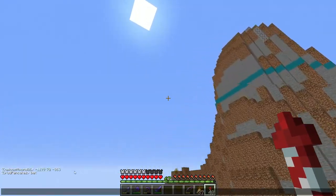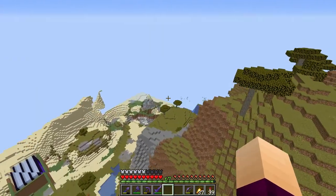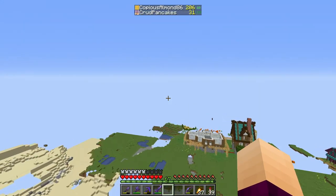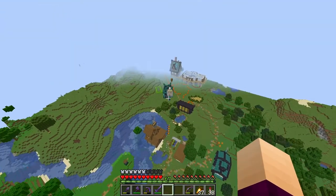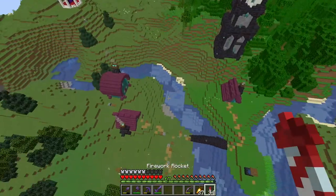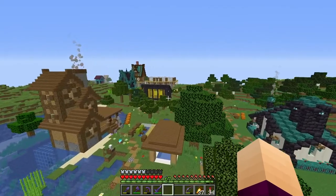But first, before anything, we need to go to those coordinates because we need to drop off some shroom lights at Copious Solomon's base. So we'll go do that right now. What the heck is this?